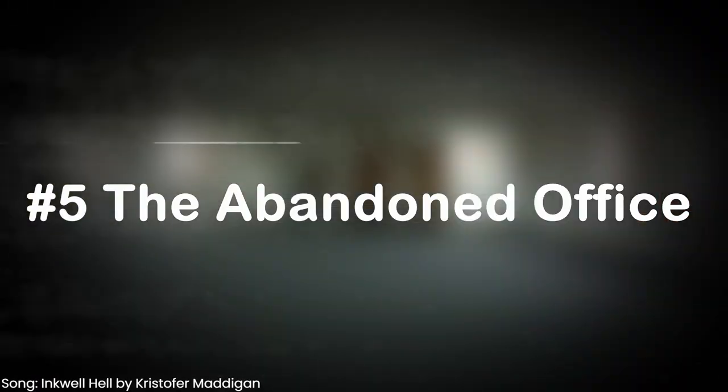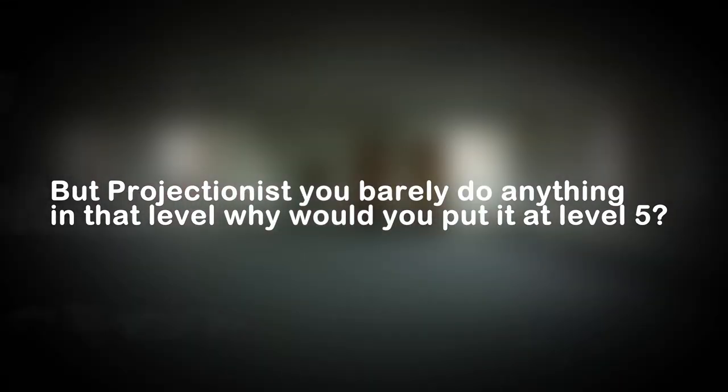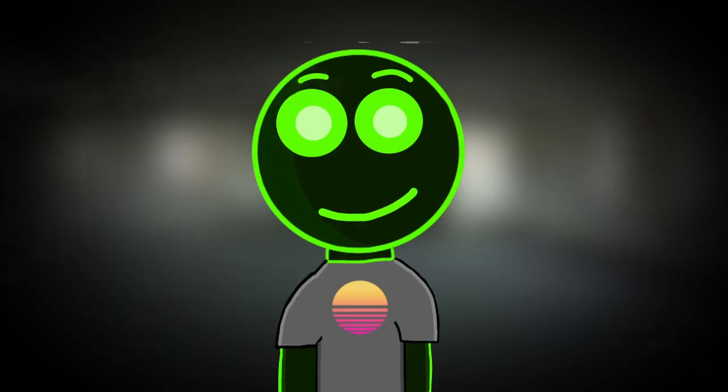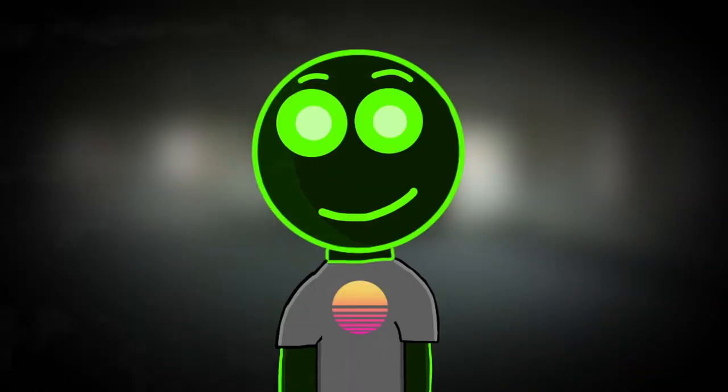Number 5: The Abandoned Office. Now I know what you're thinking — you barely do anything in that level, why would you put it at rank 5? The reason I like this level is that it's a really good place to stock up on water, juice, and other great stuff. You can even re-enter the level if you find the hub door at the pool rooms and stock up again. Of course, the abandoned office isn't rank 1 since there aren't many objectives or any puzzles. It's entity free, and there's just a rush to the next level door without getting spotted by a camera — which, by the way, I thought was going to alert an entity on my first playthrough.